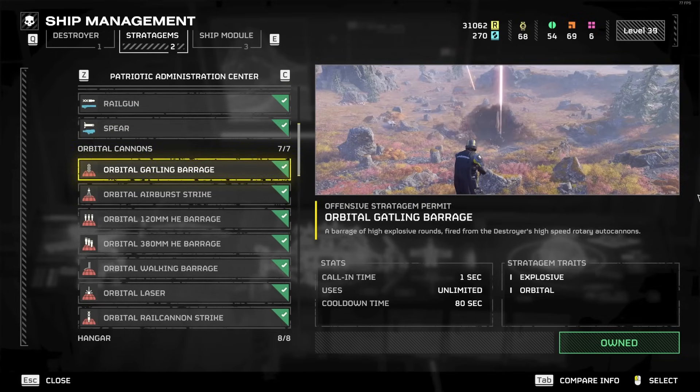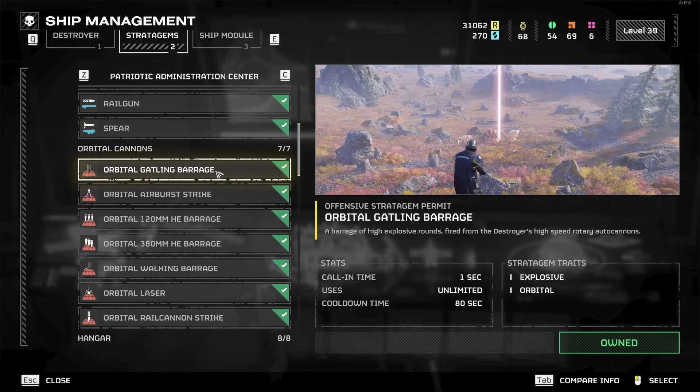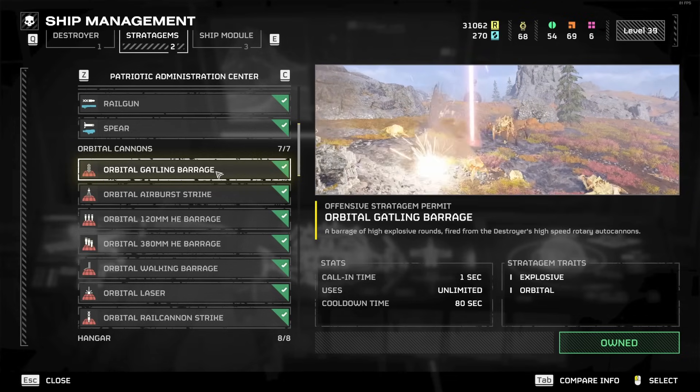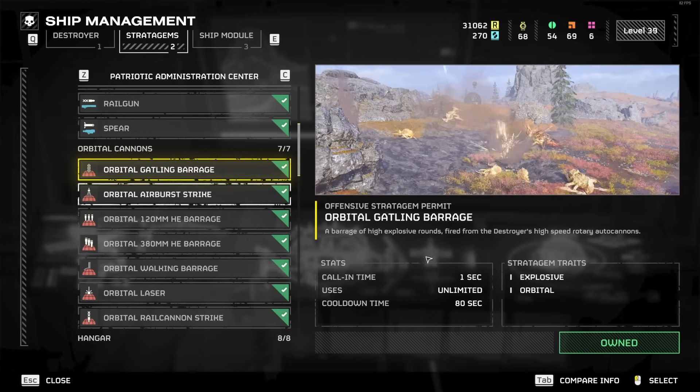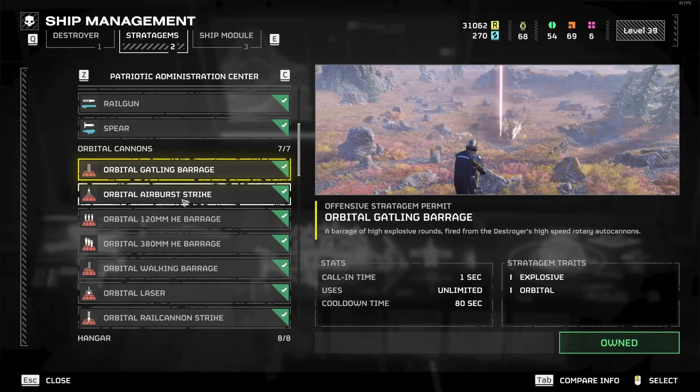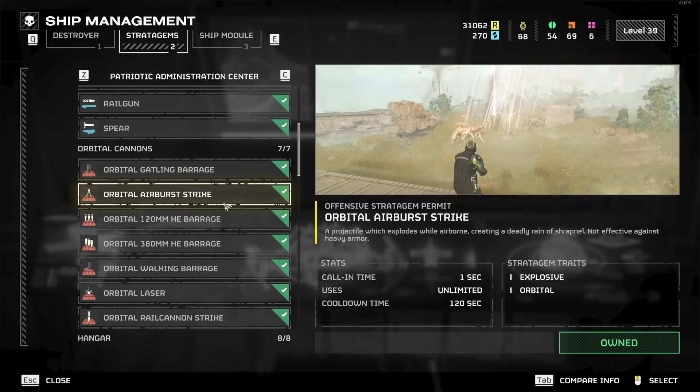Moving on to the Orbital Cannons. The Orbital Gatling Barrage is not very good. It doesn't even kill weak enemies very well, which would be the only thing it could even kill. The only upside is the cooldown time is only 80 seconds, so you can spam it. But overall, late game at least, not very good — and even early game, still not that great honestly.